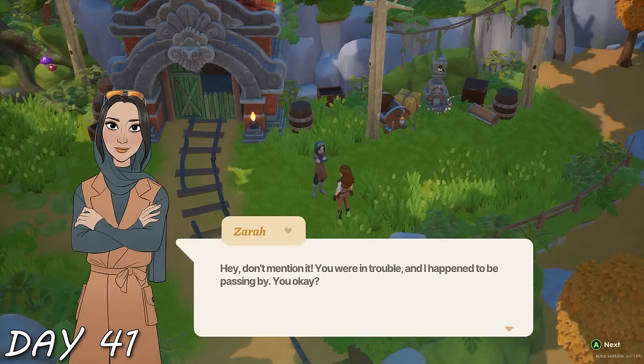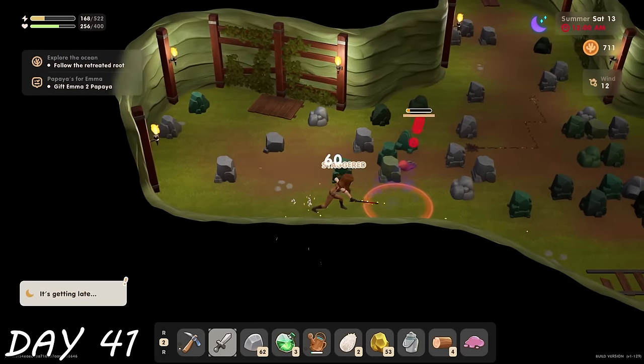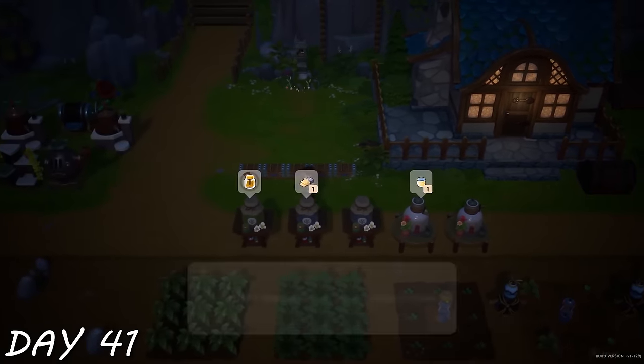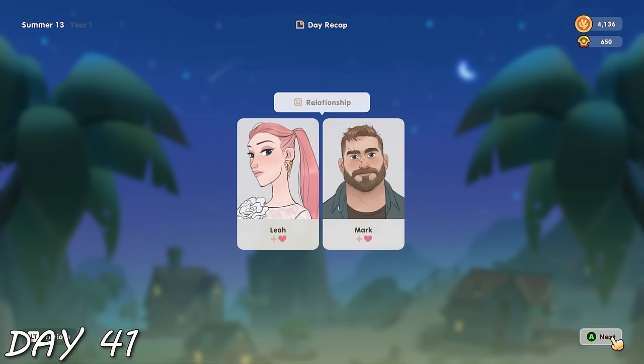Then I went into the mines but didn't get very far — made it to level 12 but got quite a bit of gold. I got enough gold to make me a little richer. I got merit points, leveled up my combat, and got a heart with Leah and with Mark.